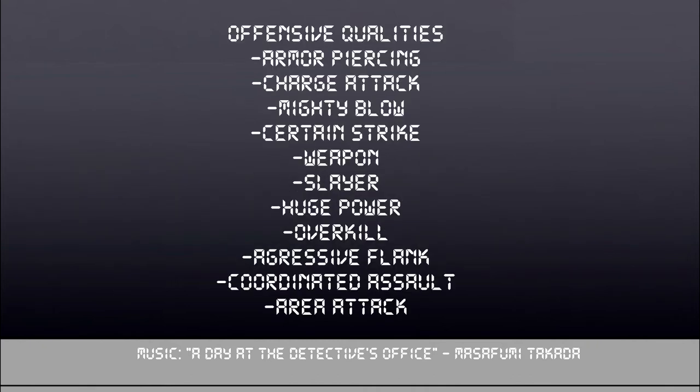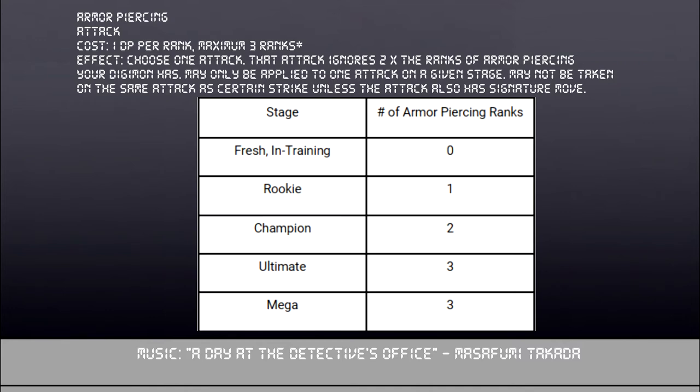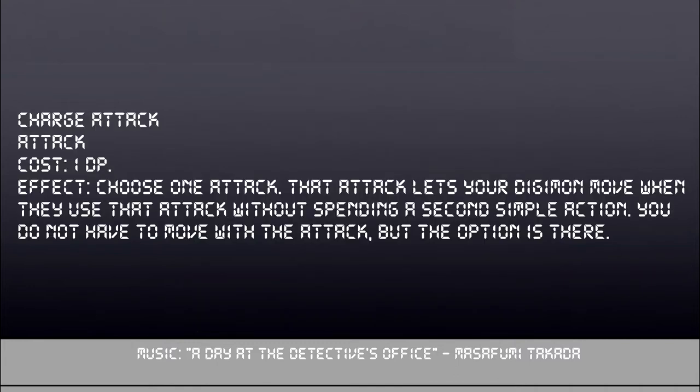The next set of qualities are offensive qualities. First up is arguably one of the best qualities in the game: Armor Piercing. As shown by the chart on screen, each stage is limited in how many ranks you can take. Each rank ignores 2 points of armor when the attack hits. You cannot have Certain Strike and Armor Piercing on the same attack without Signature Move. It's a pretty cheap quality at 1 DP per rank, so buying a rank doesn't really hurt and it can do a little extra damage on tougher enemies. If you buy multiple ranks of Armor Piercing, they all go on the same attack — this is a common misconception.